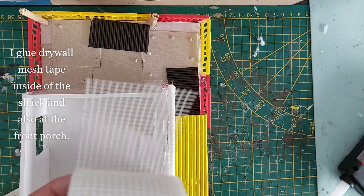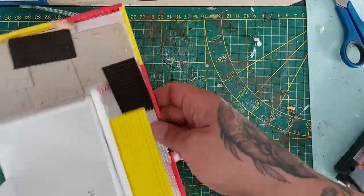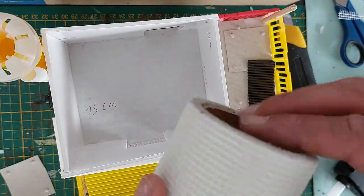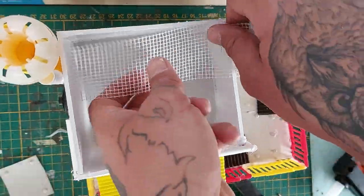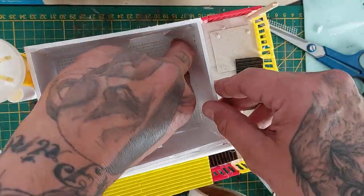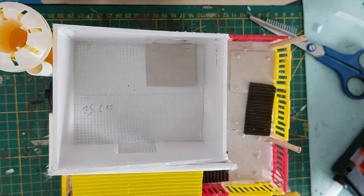For the interior and the parts of the front door I'm using a drywall mesh tape that I cut to size — it's self-adhesive so it sticks immediately. Do the same for the inside as well, just measure it, cut it to size and stick it down. I'm also adding a little detail plate on the inside as well.